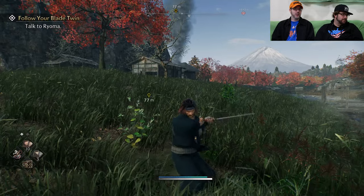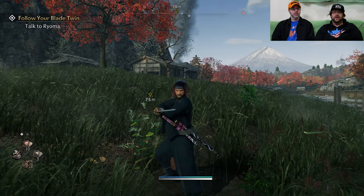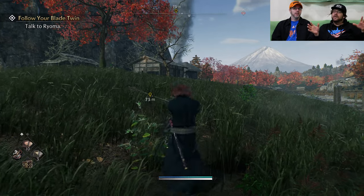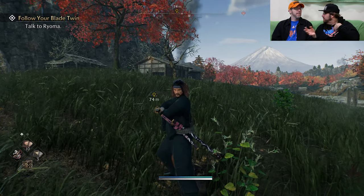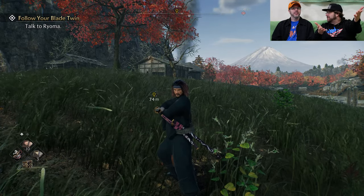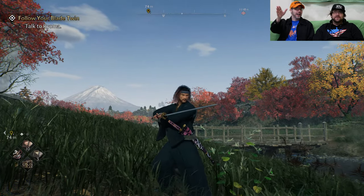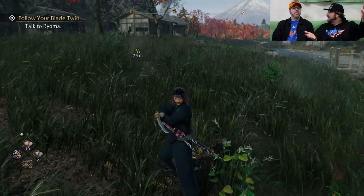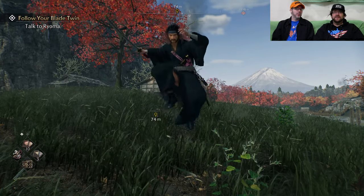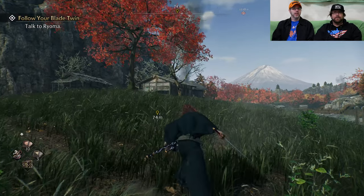Square is slash. Triangle is your counter slash. L1 is block — block is very important in this game. If anyone is a fan of my wrestling show that's watching this, I think they're hyped that Ace Hitman Jones got his own video game. You can customize the guy — somebody customized him as Ace Hitman Jones from GTS Wrestling. Next button is jump, and circle is a dodge maneuver.